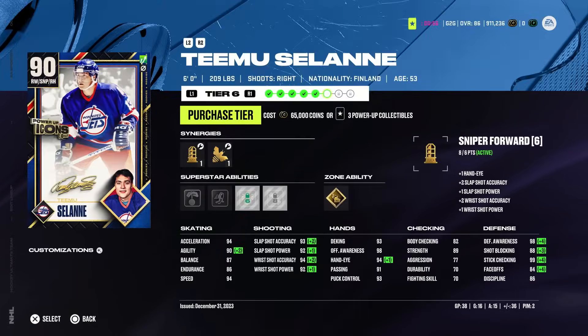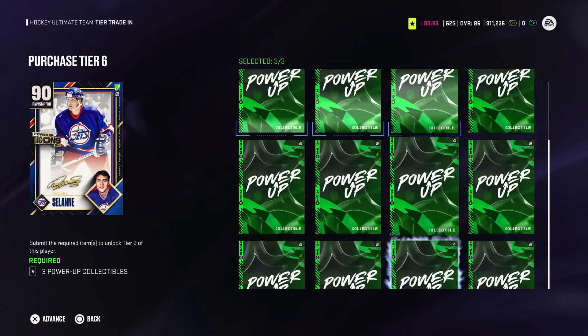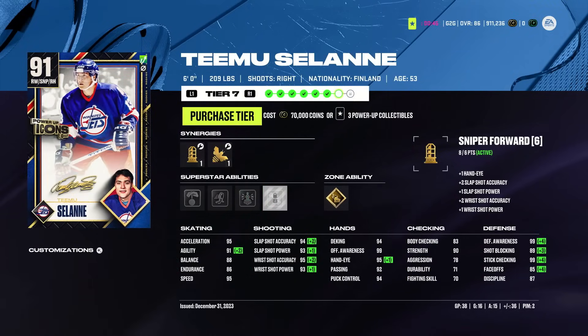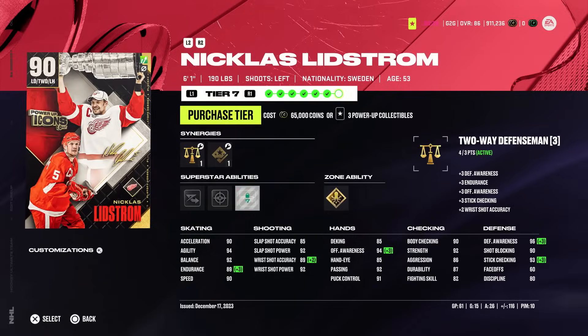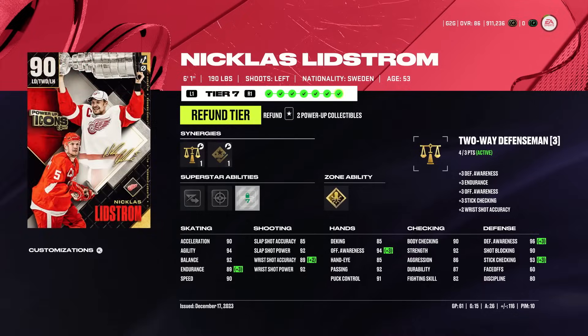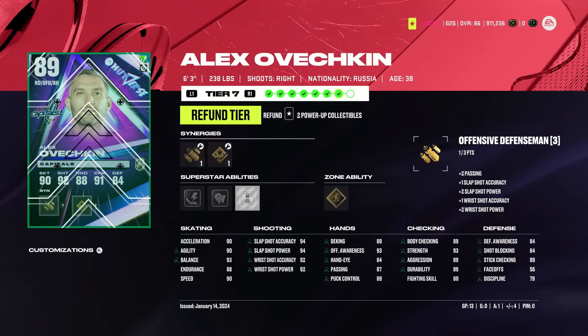Solani is definitely going up — we'll get him that extra speed boost and leave him at 91. Nick Lidstrom definitely needs to go up as well — keeps Lidstrom on track, goes up to a 90. Ovi gets one upgrade here, goes up to an 89. Now we're out of power-ups, but I need to go make Teppo Numenen.